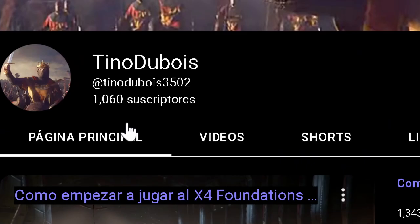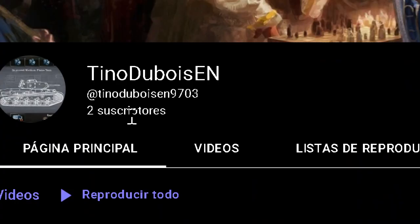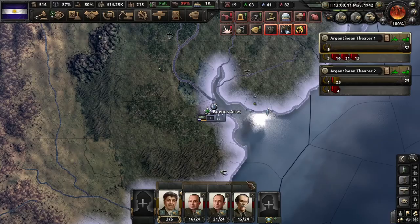Super important: I am splitting the channel Paradoxian into three. I created a new channel called Tino Duwa — it's three months old and it's only for gaming in Spanish. And I also created this one for you: Tino Duwa English. I strongly recommend you subscribe here. I will start uploading content here soon for Victoria and more. Both links are in the description, and thanks.